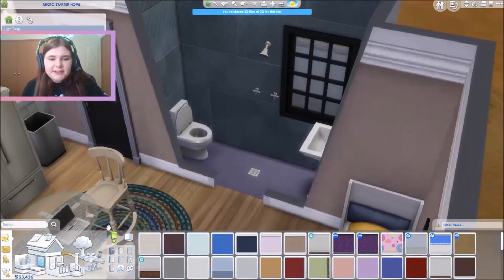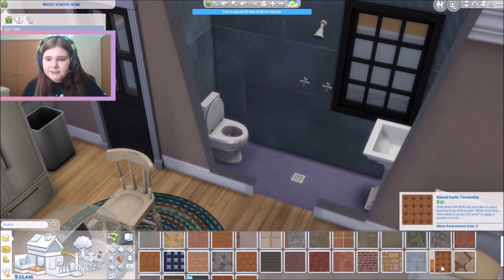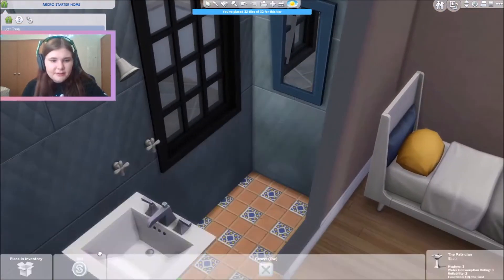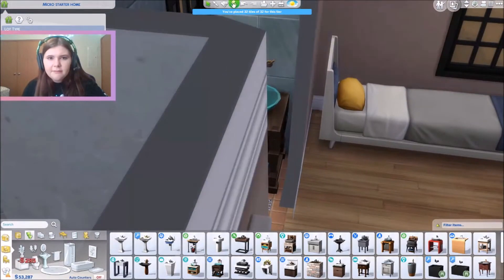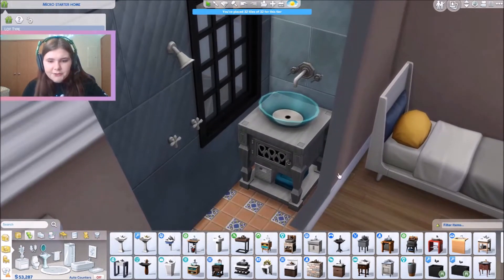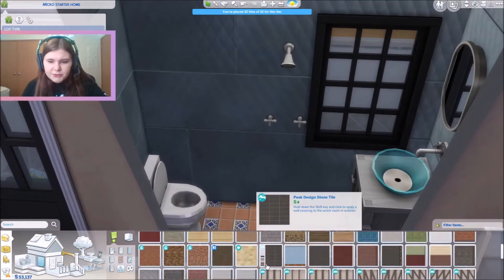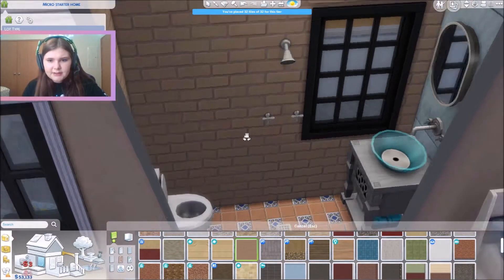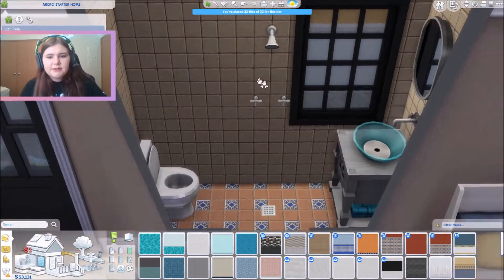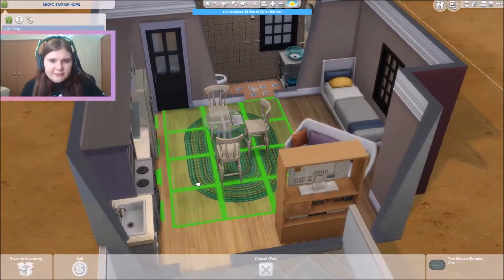Now onto the bathroom — I kind of want to make it have more of an Oasis Springs feel. I might add this tile. The furniture can stay but I think I'm going to get a different sink and mirror. I never use this sink so I think it would be really fun — oh it's cute. I'll add the tiny living mirror. Let me change the wallpaper — I kind of want to do maybe some bricks. I don't like that. I could do this stone tile but I'm not too sure how I feel about that.